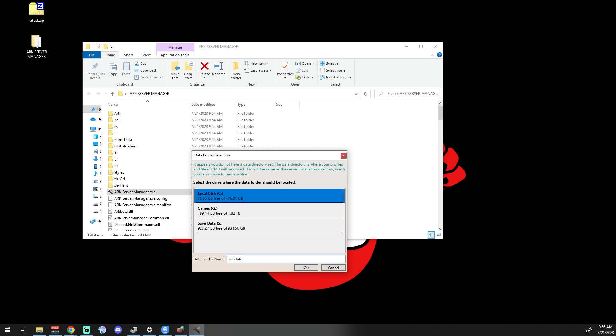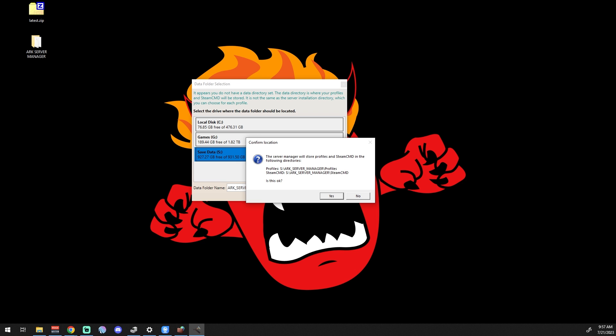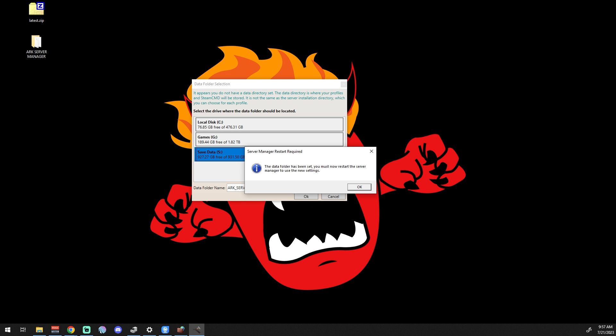The first time you run the ARK Server Manager exe, you'll need to give it admin rights. It's going to open up a data folder selection dialog — this is where it saves all your ARK Server Manager data. It defaults to a folder named ASM Data, but I prefer to rename it to something like ARK Server Manager, and I like to save it on a separate drive away from my main OS.